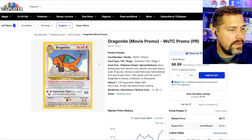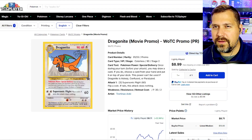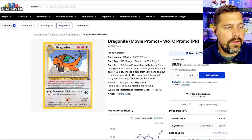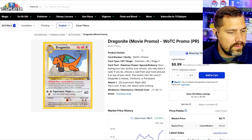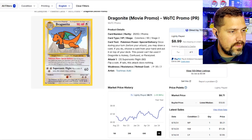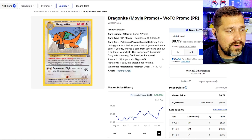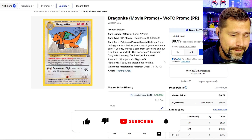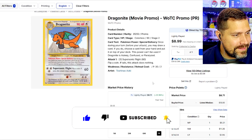Dragonite — another movie promo. Looks great. You can see the stamp there — it's a gilding, a tiny raised foil that looks like gold in the right light. It's called a gilding on there for that Pokemon first movie stamp. The first movie kicked it off in theaters with lines out the door — almost like Star Wars but a totally different crowd. Around $10 here, about eight to nine in light play. Not too bad — a cool little promo that's somewhat affordable.